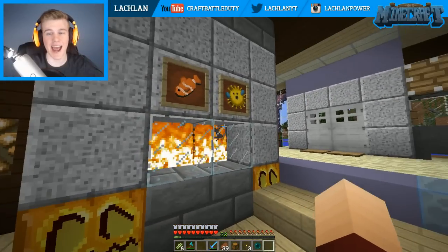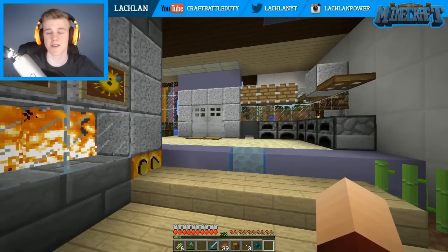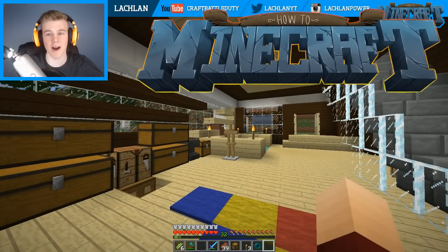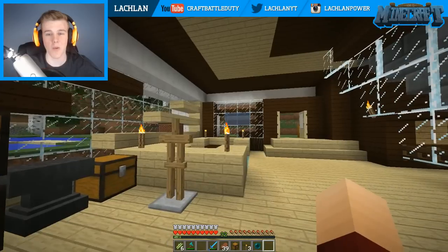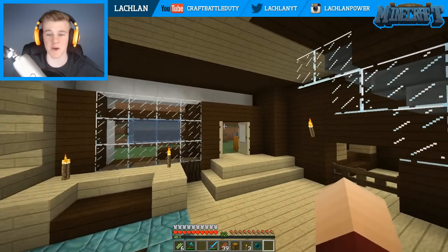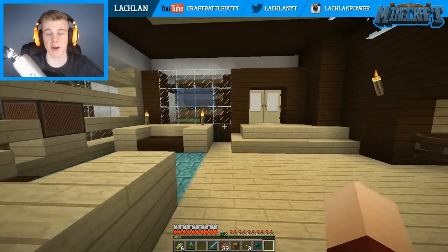Hey, what's going on guys? It's Lachlan here and welcome back to episode 37 of the How-To Minecraft series, back at the salty suite from our last episode. If you did miss that, we did a Winter Wonderland prank at Pizza Hut's place. It was really, really awesome. Be sure to check that out in episode 36.